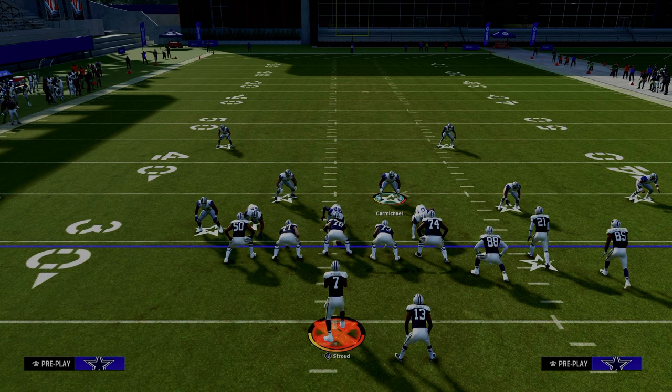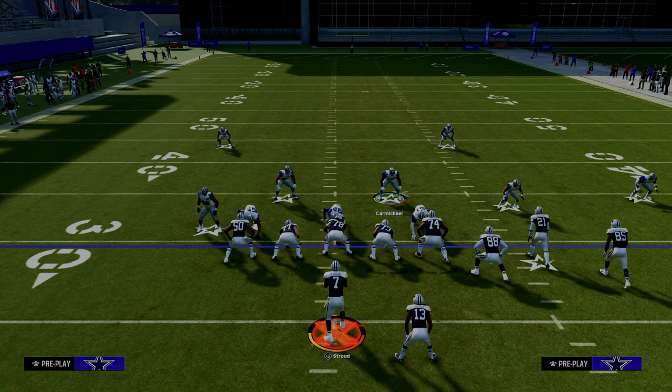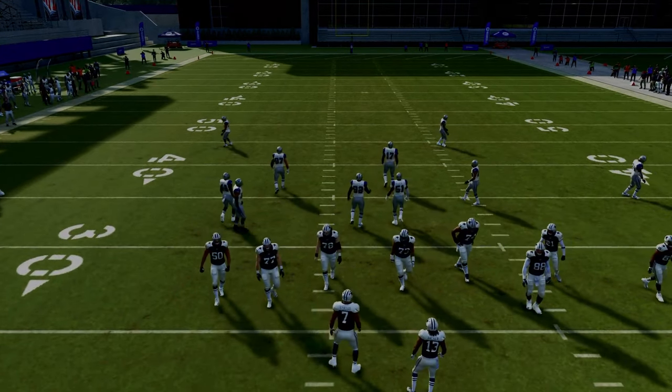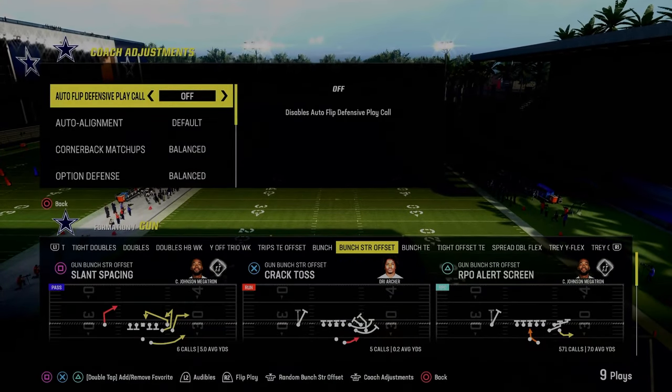If you guys want to get access to that, the link is going to be in the description. That was like one or two months ago, and I feel like that defense still just absolutely screams — it's very effective. So basically what you're going to do with your 3-3-5-odd defense is in pretty much every defense this year, you want to have auto flip off.